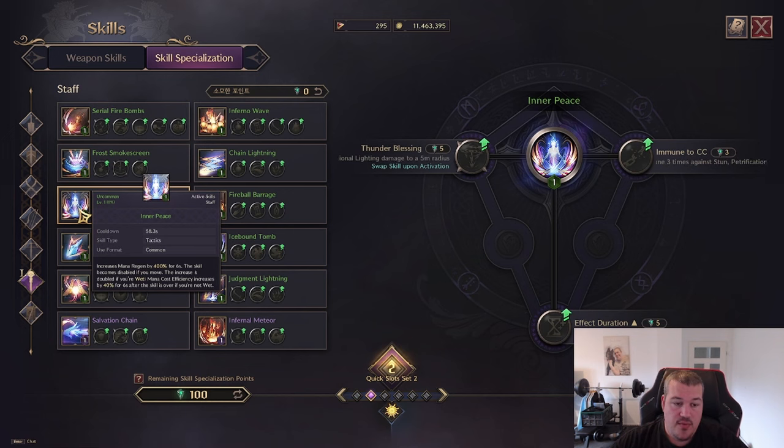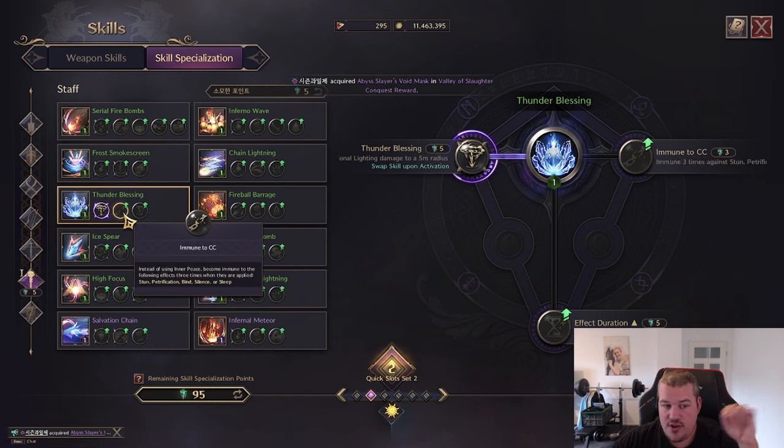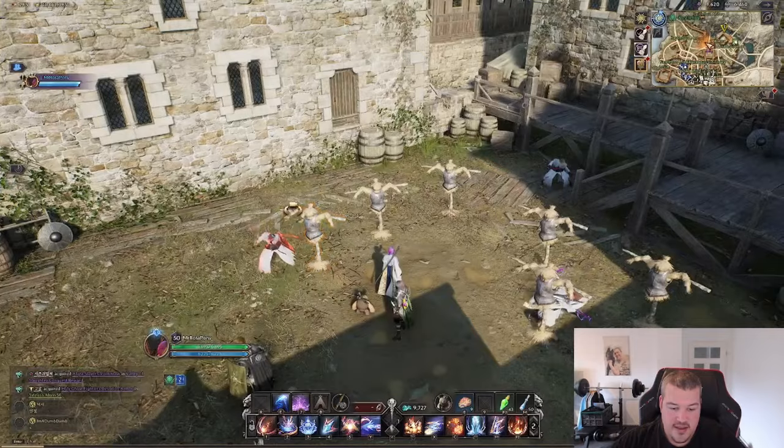Next up we have Inner Peace, a self-regeneration skill where you can get 400 mana regeneration for six seconds, and if you are wet it will be increased by another 40 percent. You can make it so this applies in a five meter radius dealing AoE damage while you're channeling it. You can also make it so while you're doing it you're immune to CC, and you can make the duration a bit longer.